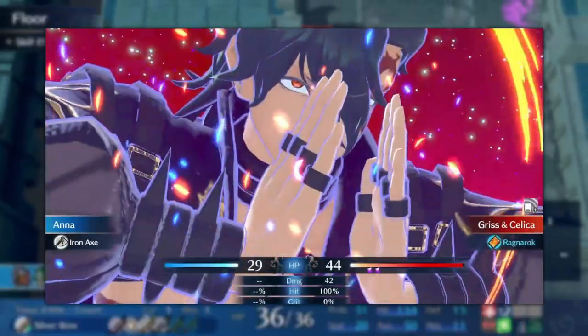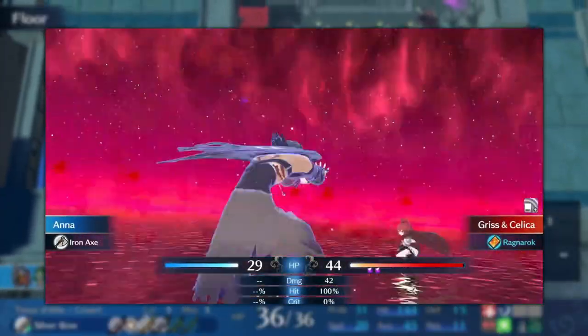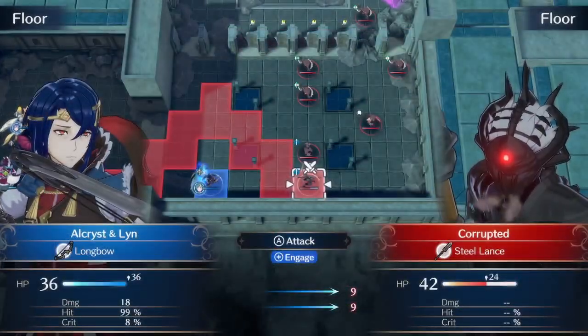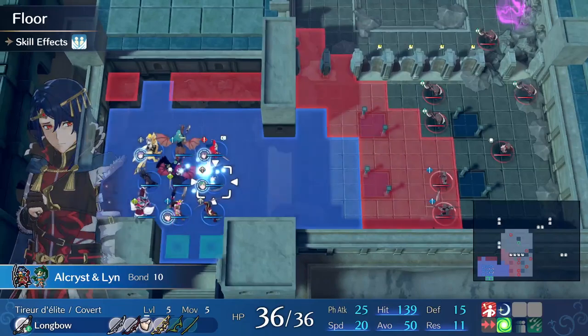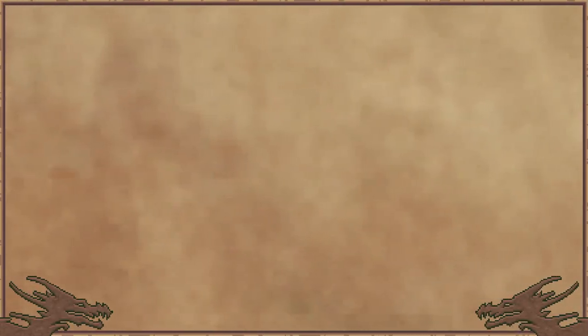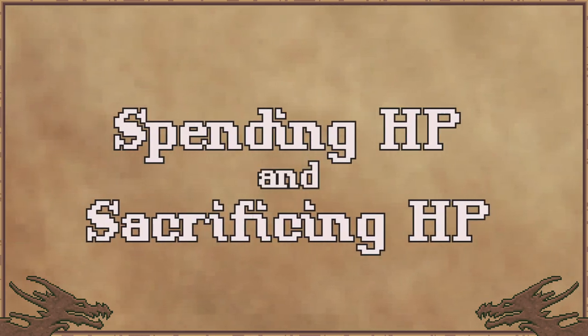Every unit in Fire Emblem has HP, which determines the amount of damage they can take before they fall in battle, usually resulting in their permanent death. With this in mind, every unit's individual health can be one of the most important resources to manage in Fire Emblem, especially when it comes to spending and sacrificing this HP.